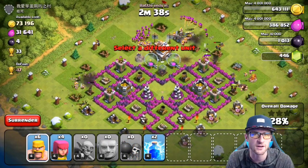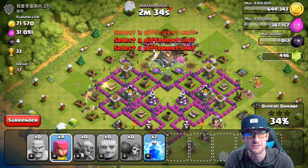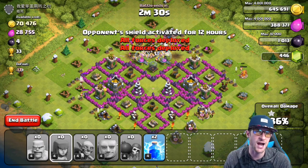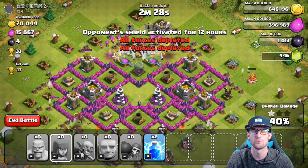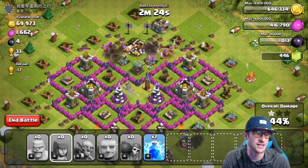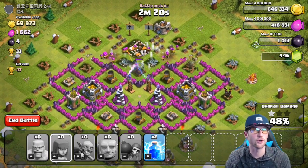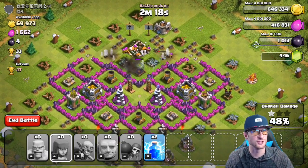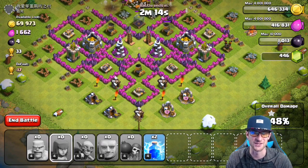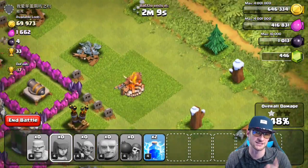The loot isn't going to be that great, but the trophies are going to be great. This base right here has 33 trophies available. I've got barch, and I've thrown in some goblins, some wall breakers — just tweaking things so I can effectively and efficiently trophy push. Right now there's a gem boost going on with one gem per barrack to boost, so you can boost all of them, which is great.